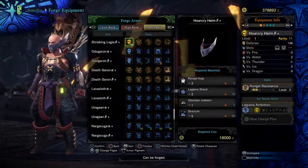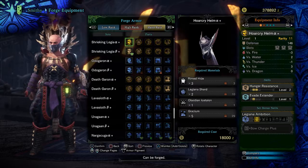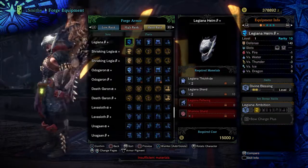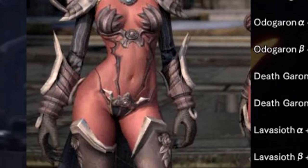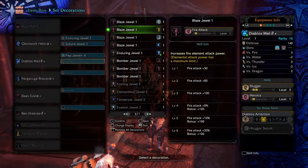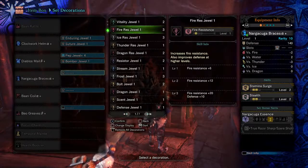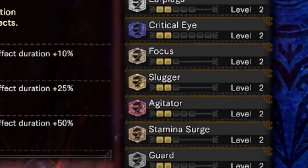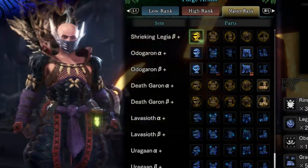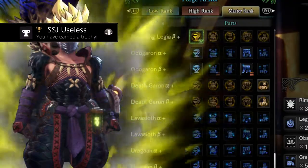Now let's look at your armor — this will be fast but there's gonna be a lot of information. To make things easier, we're just gonna follow the meta as far as hunting horn goes. Nothing else matters except the hair. Your decorations are a different story — we're gonna bedazzle the heck out of your gear with this wide variety of passive traits. You're gonna be unstoppable.